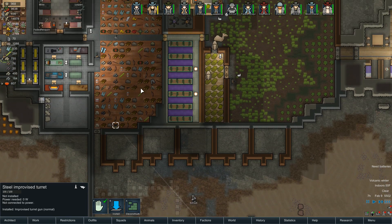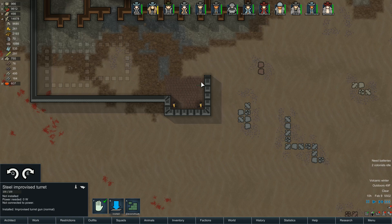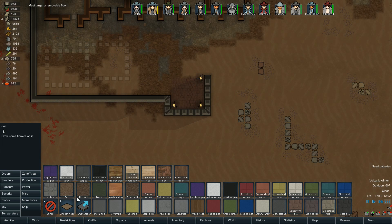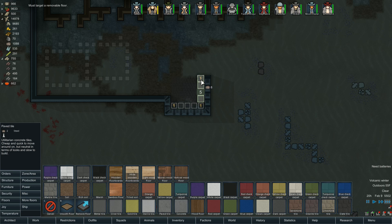I keep hitting R to rotate and it's not working out for me. We'll put one there and one there. I want to change the floors — let's remove these floors and fill in with paved tile with a paved tile ring and concrete in the middle. Now these guys are almost secure. We need to connect this up to the power.